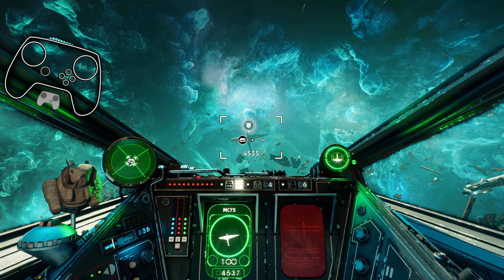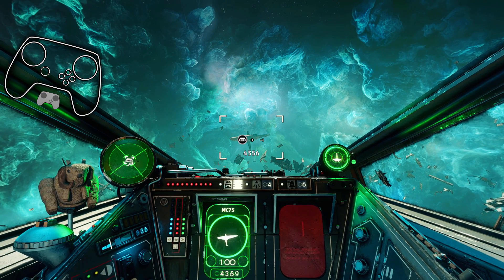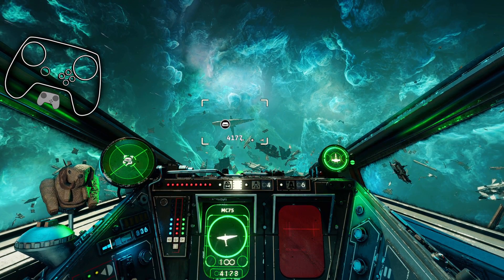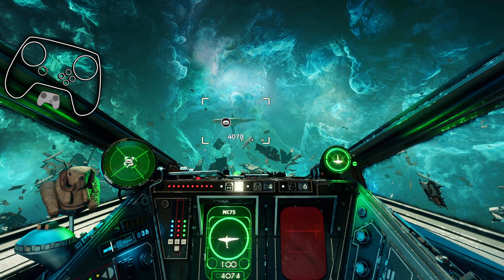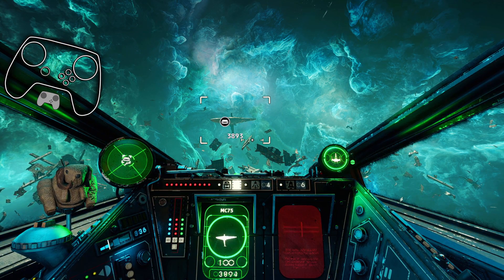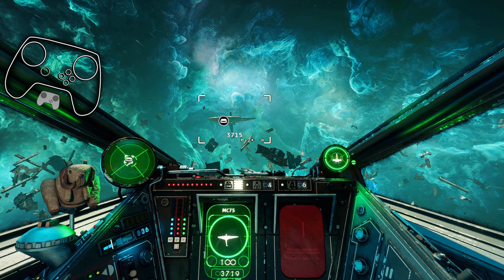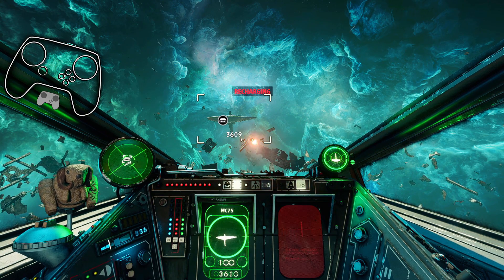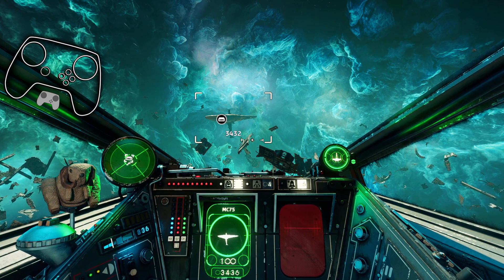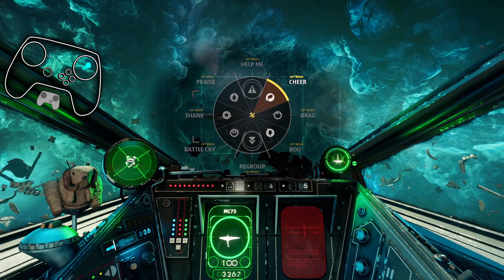Y button is ping the target, double-tap to acknowledge a ping or acknowledge a hail, whatever it was. Left on the stick is the emote wheel, which is Control — so that's also the priority for blind firing a missile. Right is communications.